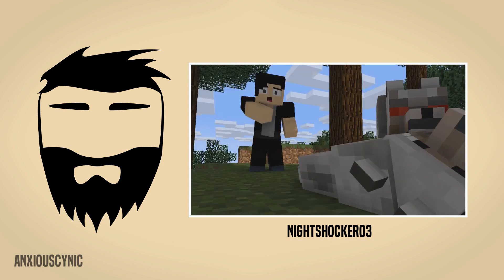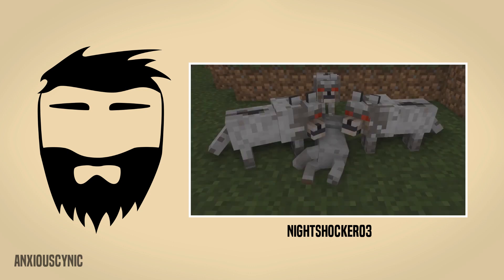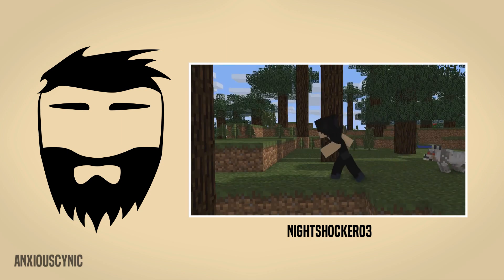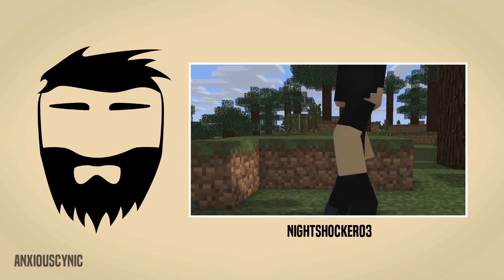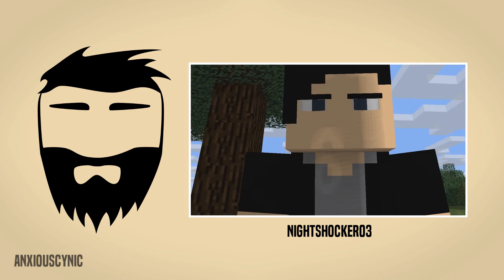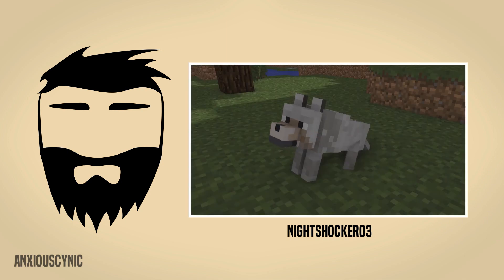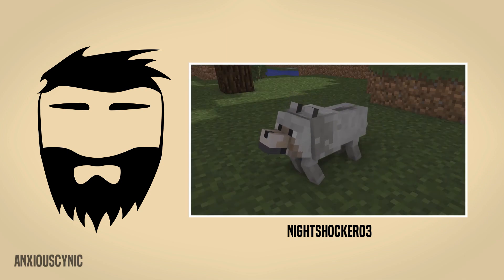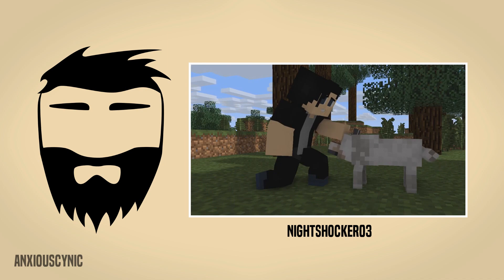The angry wolves showing up after the owner accidentally punches the dog was confusing to me. I wasn't sure if he meant to hit the dog or if the wolves had something to do with it. Even for short, simple narratives, things need to make sense — otherwise the viewer is trying to figure out the story rather than enjoying it. The running at the end was a bit too slow. If you want there to be intensity to the scene, the characters need to move with intensity.